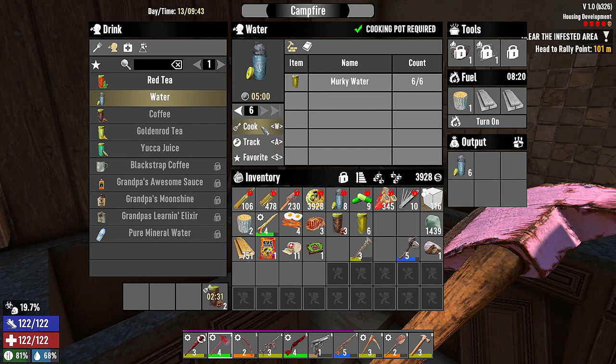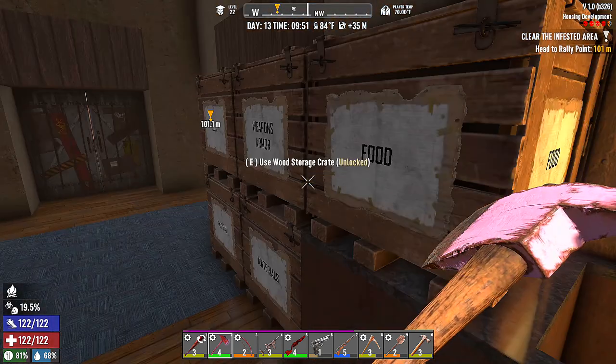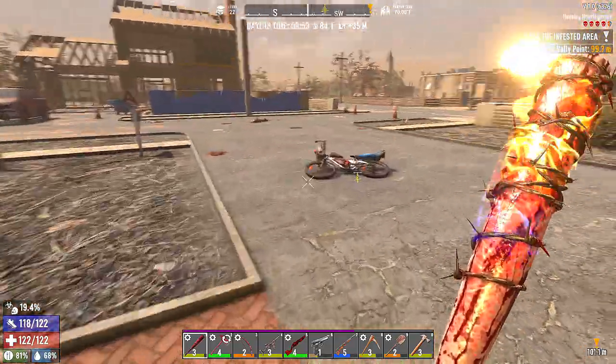Red tea, coffee — we don't have any coffee beans. Yucca juice would be great, which is part of why I wanted to find some yucca seeds and yucca fruit, because of the hydration benefit. We're going to make six waters and two coffees. We have coffees going. I don't have the fuel waste mod — it's still not quite up to date — but that's all right.